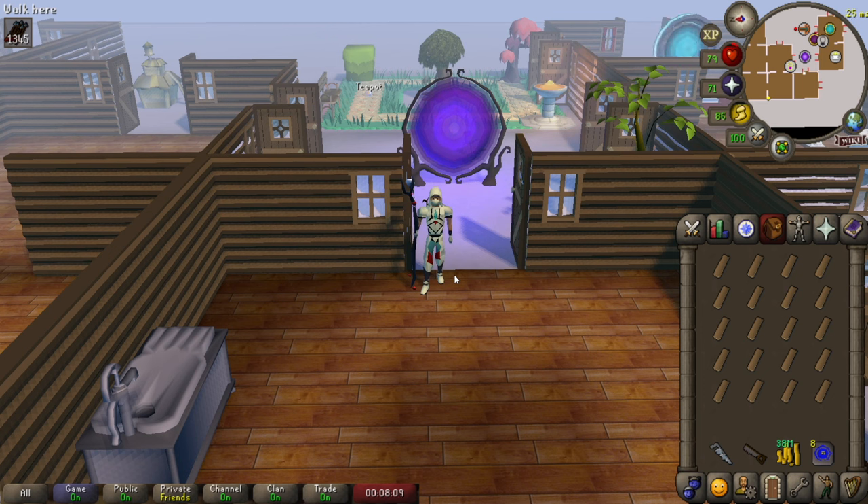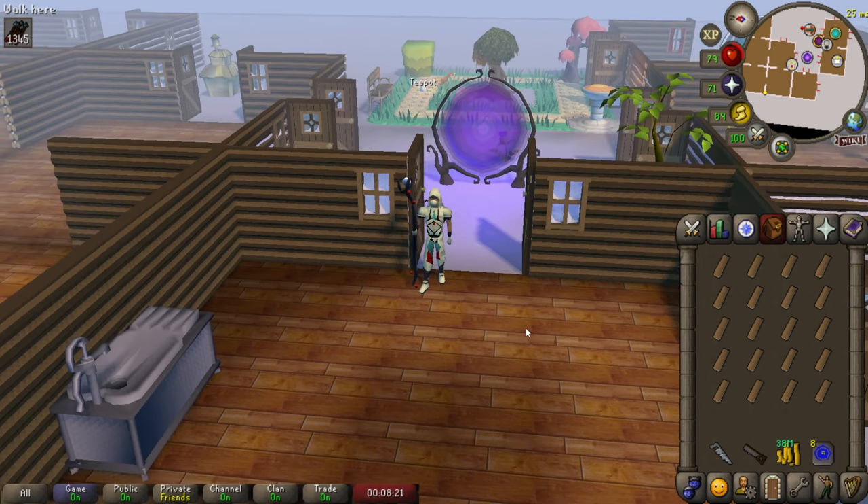Now let's talk about temporary boosts — these are going to be really helpful. You can actually boost quite high, up to 6 levels above your normal construction level without any effort. The first and easiest one is the crystal saw, which gives you a plus 3 boost. It's only going to work on things that actually require a saw, so you can't build rooms with it, but a lot of things do qualify.